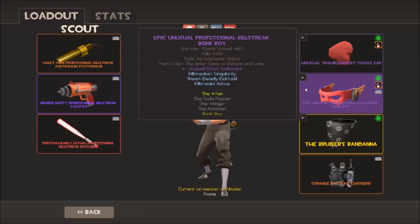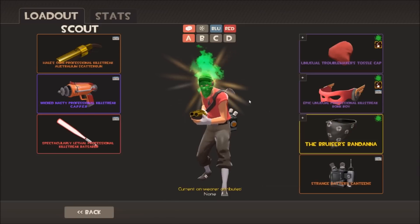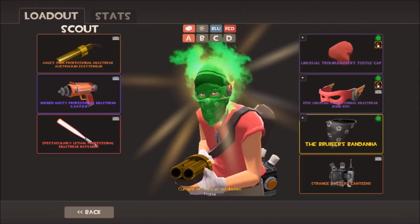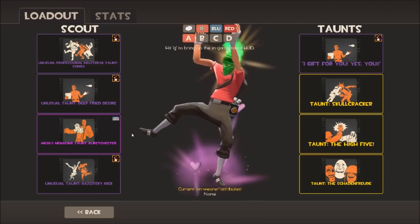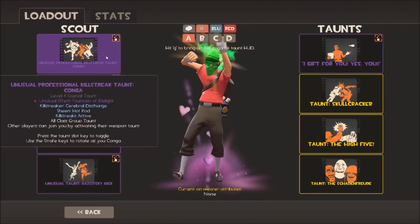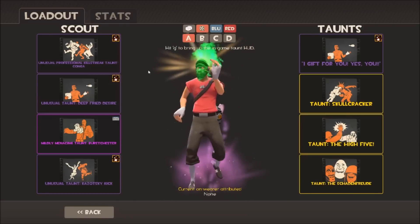The killstreaker and sheens aren't visible on the hat, only if you have a weapon like the rocket jumper. I just have it because it makes my Bonk Boy a little bit more unique. It's also paintable now - wasn't before - so I painted it lime. I've got my Bruiser's Bandana here. He kind of looks like a cabbage - I always call this my cabbage scout, very green cabbagey face. I've got a lot of unusual taunts across all my classes - this is my Conga with Fountain of Delight, also professional killstreak.